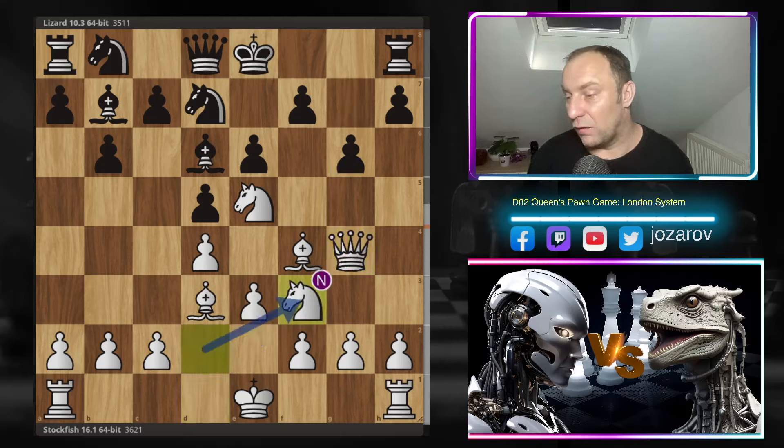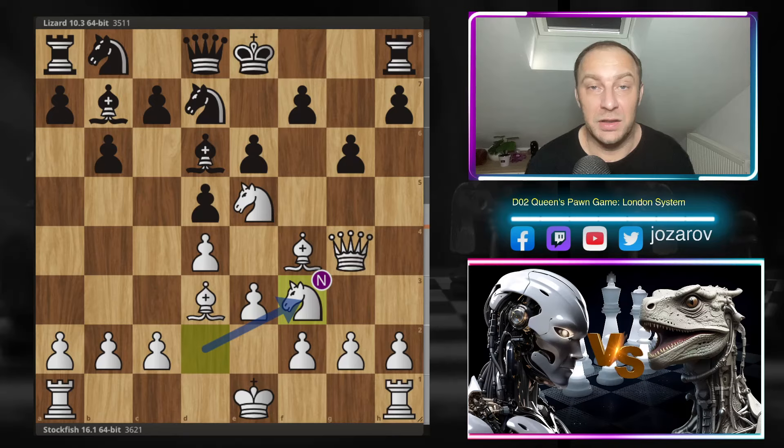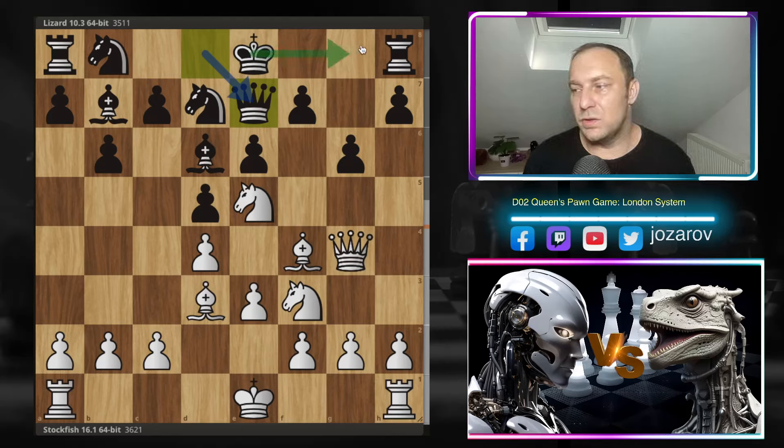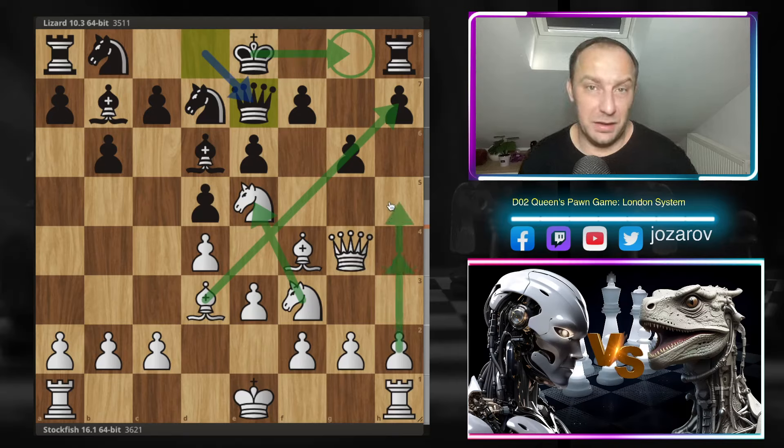In the Vidit–Mamedyarov game, h4 was played. Now we have knight to f3, and this becomes a theoretical novelty — a completely new position I don't see in the database anymore. We have queen to e7. Lizard plays an interesting line because it knows we should not castle kingside, as there is simply too much piece activity on that side of the board. Castling kingside would rush into White's attack.